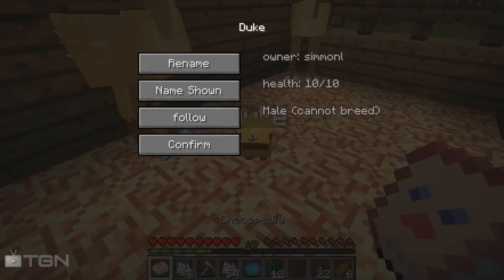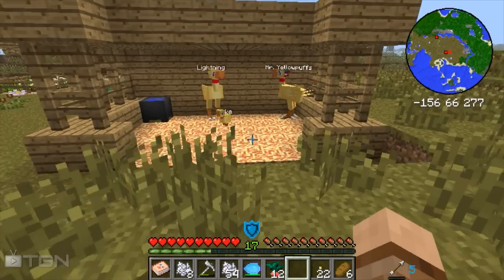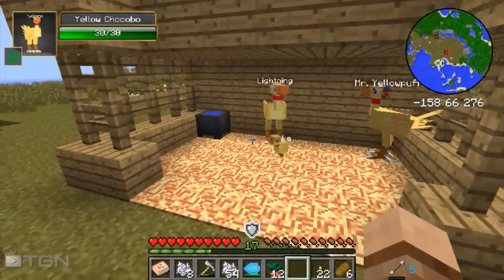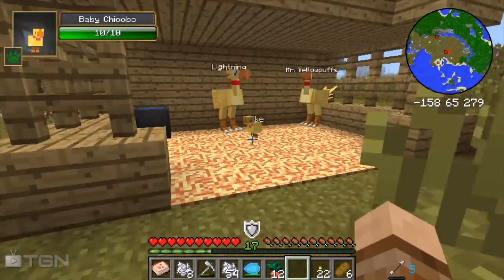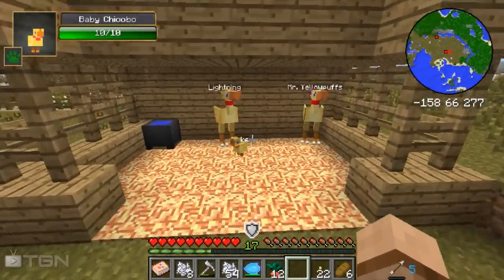Let's get this little guy to sit still — there we go, and he can stay there. So I think we've done it for today. We've got ourselves a little chocobo family: we've got Lightning, Mr. Yellow Puffs, and Duke. They're going to sit down there in their little kind of home and just relax until we decide what we want to do with them. Now I do want to breed them to get some other bits and bobs, which would be quite nice. But in the meantime we can at least get some feathers from them and let Duke grow into a proper chocobo.